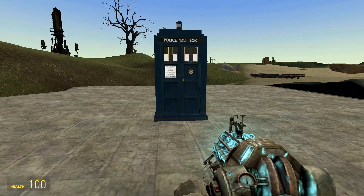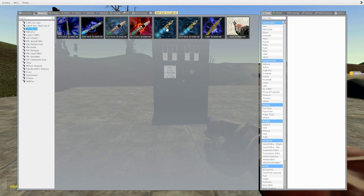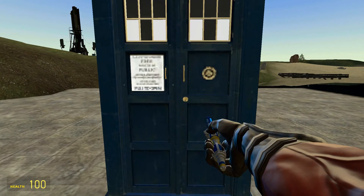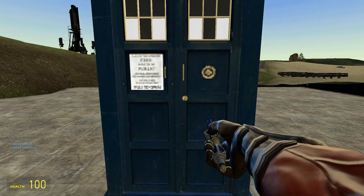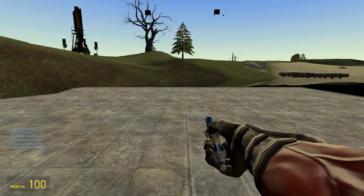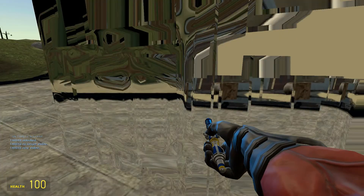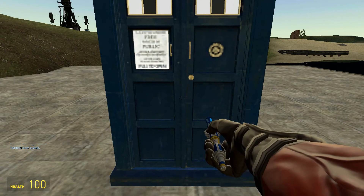The first thing you want to do is pull out your sonic screwdriver - the 2015 one. To lock the TARDIS, hold the left mouse button down and at the bottom left it'll say 'TARDIS locked.' Hold it down again to unlock. When it's locked you can't open it. Then if you hold the right mouse button, it'll actually turn the TARDIS invisible - it is still there though, there's still something in your way.